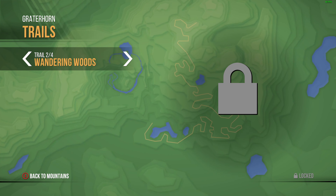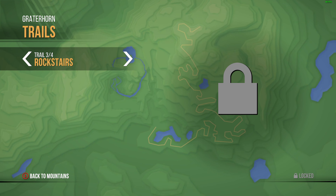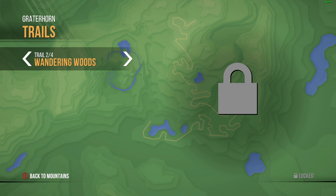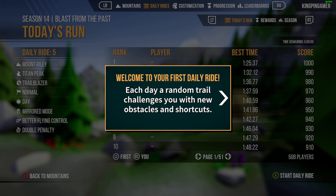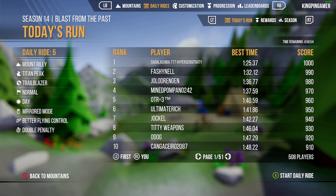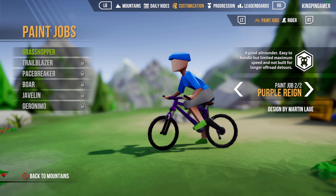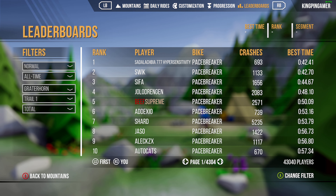There are actually four mountains you can ride down - I've only unlocked the first one. I finished the Explorer run, just the easiest one. You also have daily rides, and you can customize your bike and track your progression up the leaderboards.